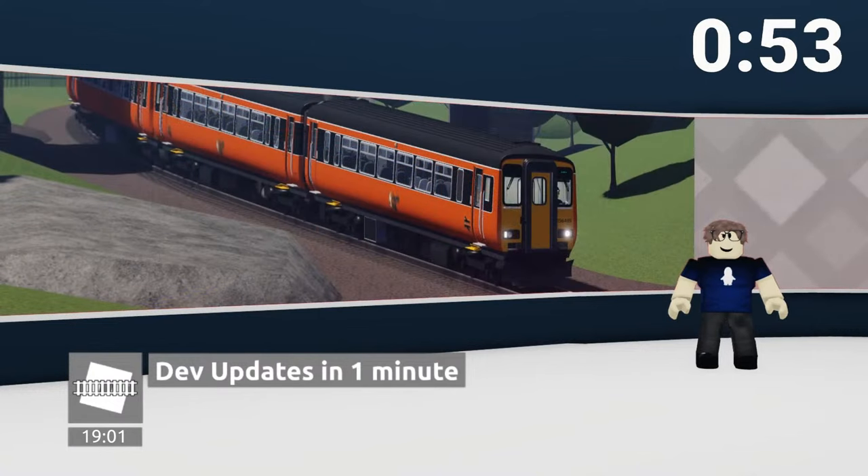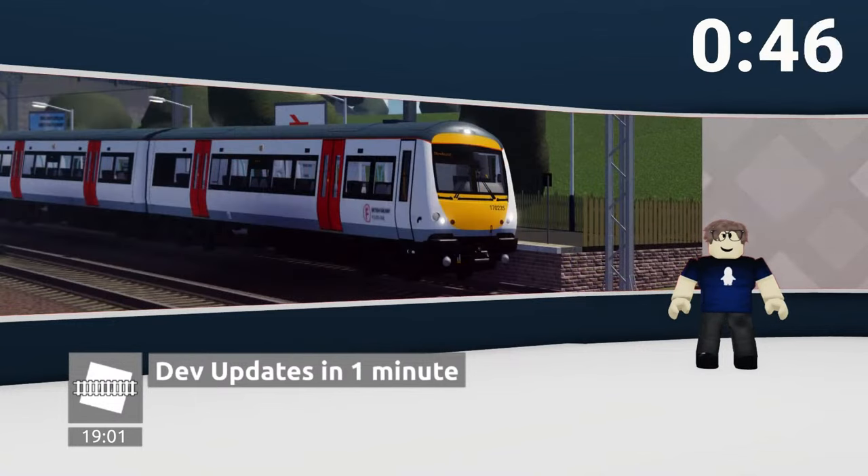The second one is at Broomfield, which shows a Class 156 with a Strathclyde railway livery. And finally, the one this morning is a Class 170 with a bootleg transport for Wales livery in some sort of station. I don't have big knowledge, but this looks familiar to me, so it may not be new. You can correct me down below.